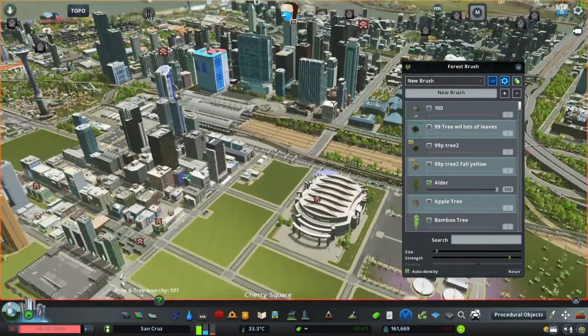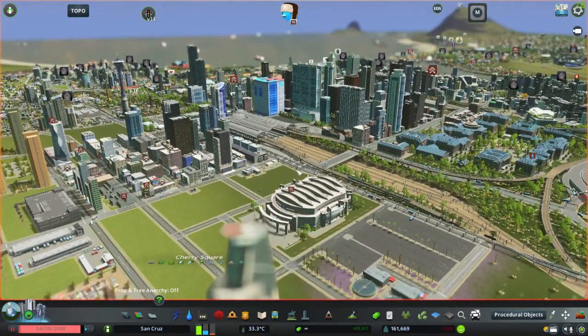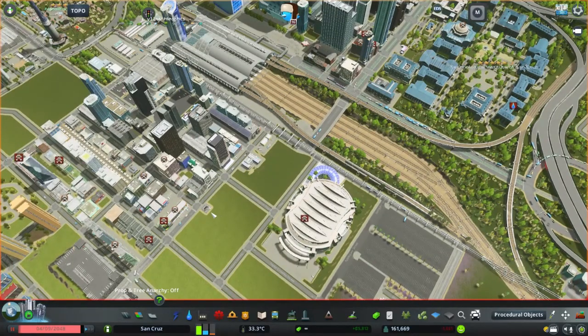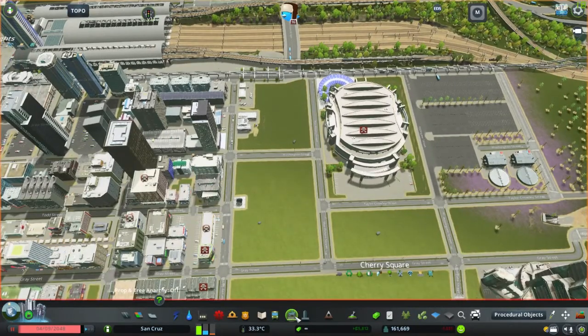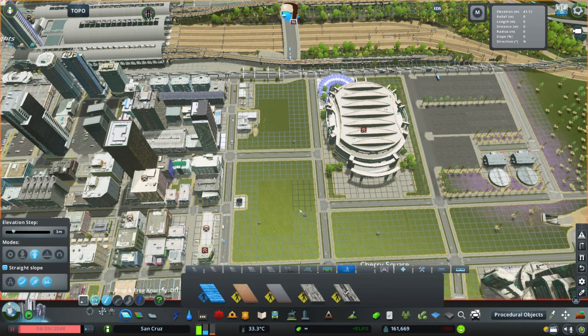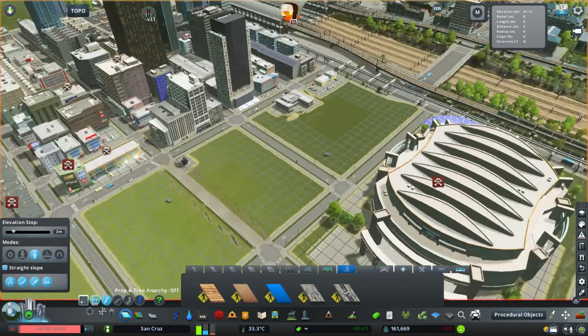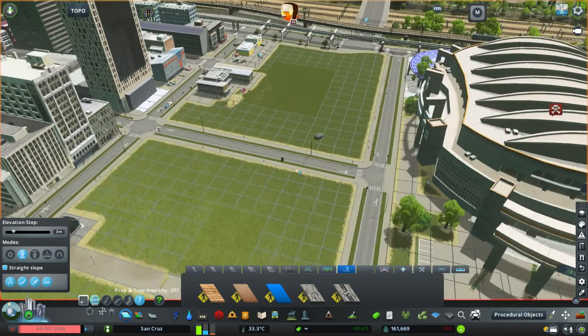And now I'm gonna put in some more buildings here in this area — around here, just some commercials. And you see all these abandoned buildings flashing because I realized that I had forgotten to download the abandoned building mod. I have done that now and replaced all the buildings that have gotten abandoned in the areas I have built. But I didn't really feel like doing that in areas where I actually haven't built yet, so that will be taken care of when I get to those areas.